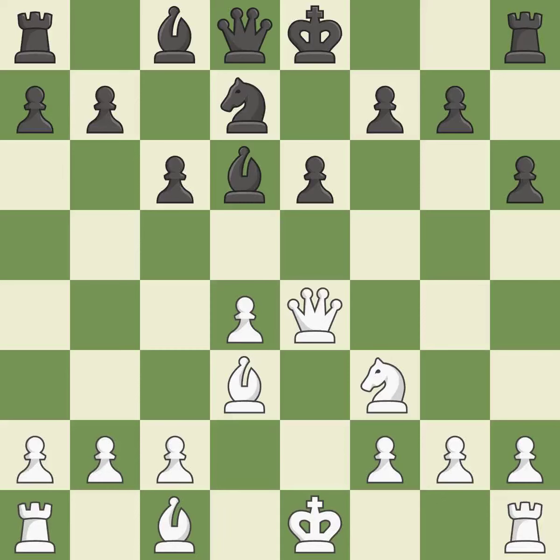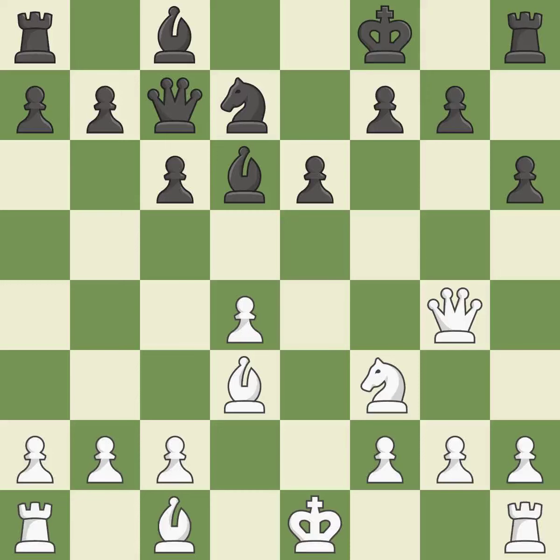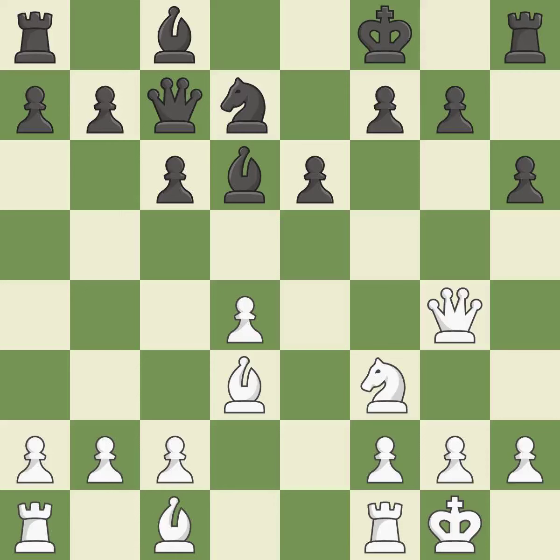Qxe4 recaptures the knight and centralizes the queen. If black castles immediately, then white can deliver mate with Qh7#. It is best. Qc7 develops the queen and creates a battery on the b8-h2 diagonal — it is an inaccuracy. This defends the attacked pawn and is the only good move. Castling gets the king to a safer square out of the center of the board while also developing a rook. Castling kingside tends to be safer because the king is further from the center. This is the final book move.